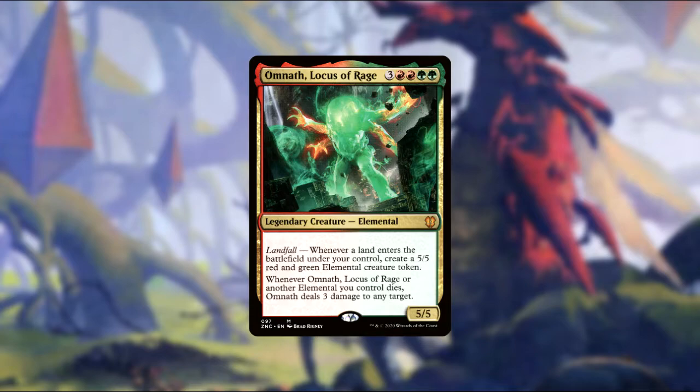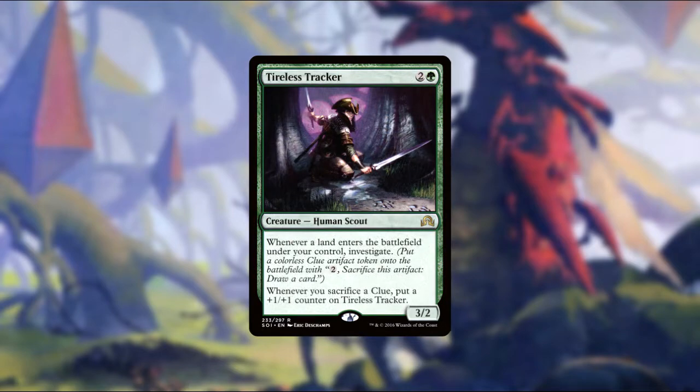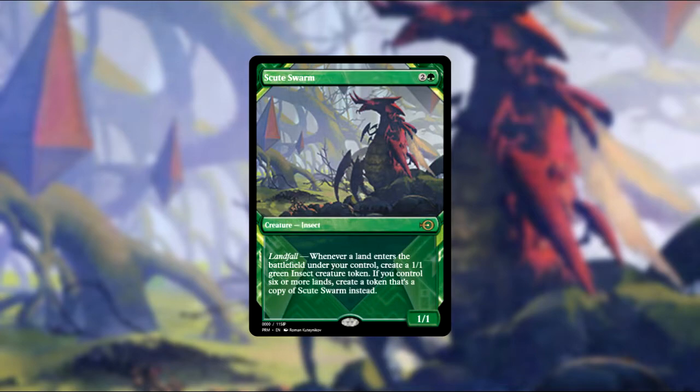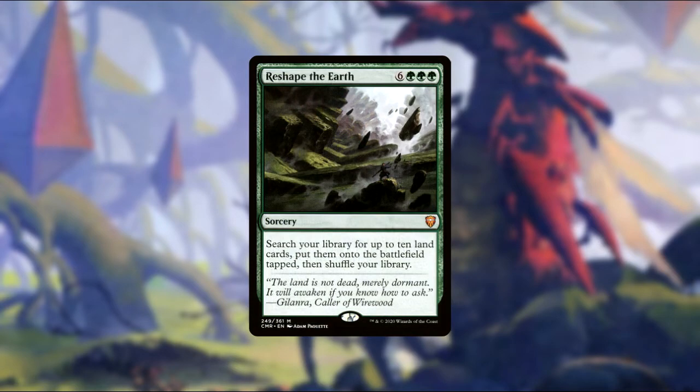Since we want to get lands out to trigger Omnath, we might as well get other landfall triggers while we're at it. Avenger of Zendikar makes a 0/1 plant for each land you control when it enters, and for landfall it puts a +1/+1 counter on each of your plants. Tireless Tracker has landfall — investigate. Scute Swarm has landfall — make a 1/1 insect, or if you have 6 or more lands, it clones itself. Seed the Land has landfall — make a 1/1 snake, and this triggers for everyone.